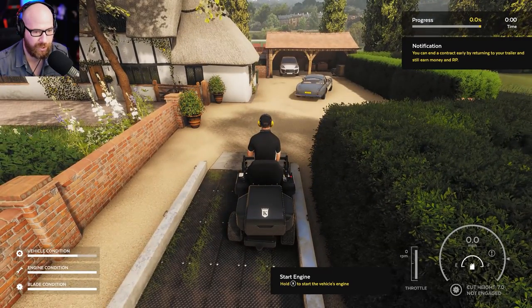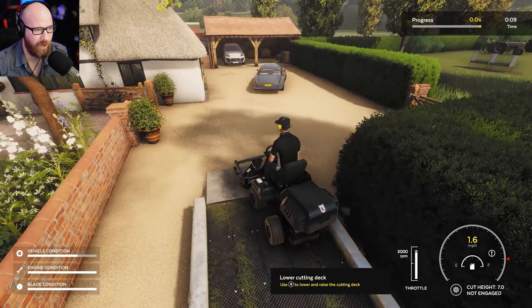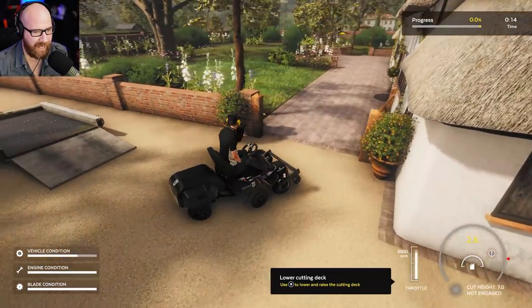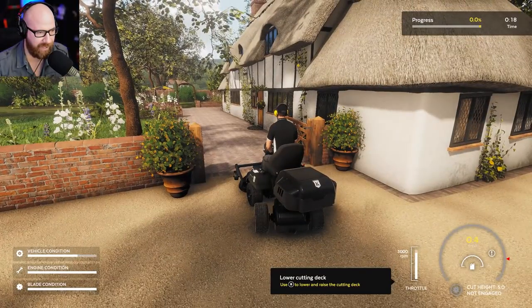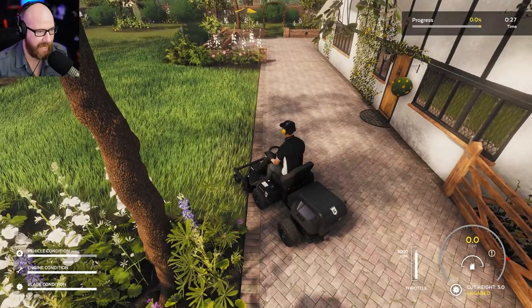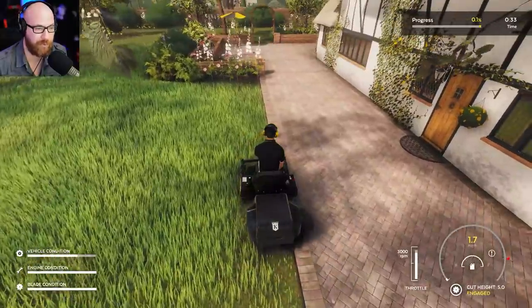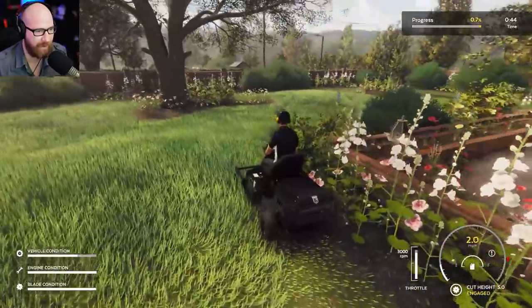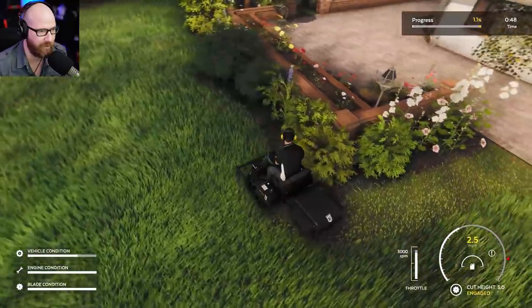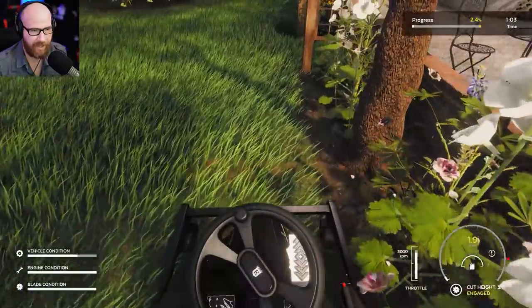Get on vehicle with A. Start up the engine, get the throttle up, and we're rolling. Cut height is set to five centimeters. Drop the deck down and engage the blades. Your performance during cutting affects how much money and RP you earn. Find the balance between speed and careful driving — avoid damaging the flowers while cutting quickly to earn a time bonus. Penalty — destroyed a flower. You don't want to destroy their flowers. I'll edge first and then go into straight lines.